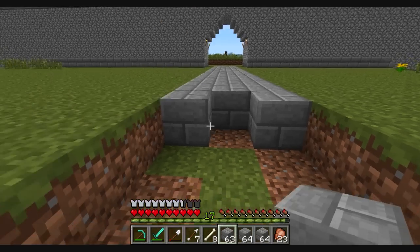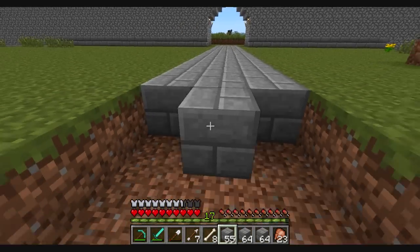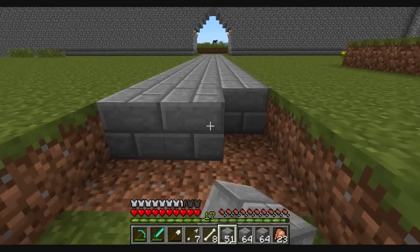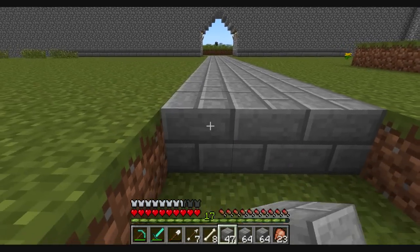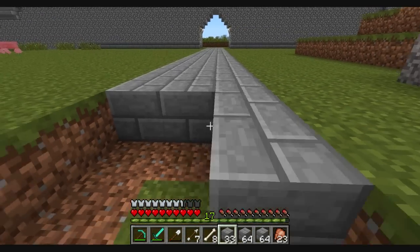I want to light this place up as well, so wherever I can I'm going to put some torches. Actually, I want to get some glowstone - it does look really nice to make like a lamp of some sort, just to give it a better feel. Because as nice as torches are, they do look pretty ugly.